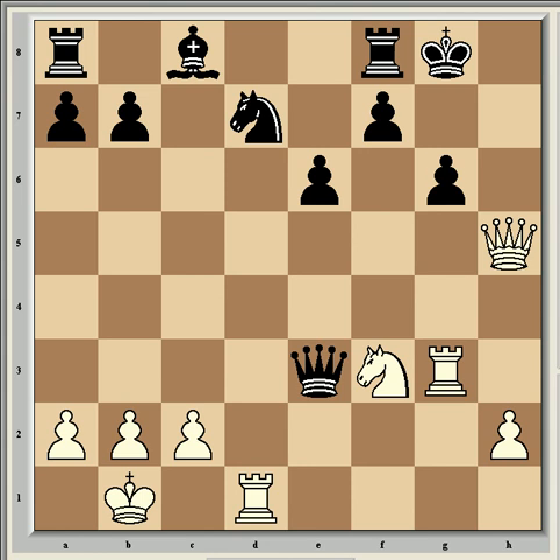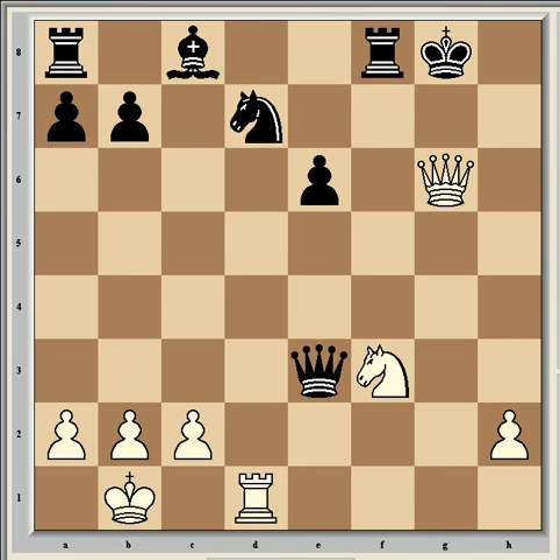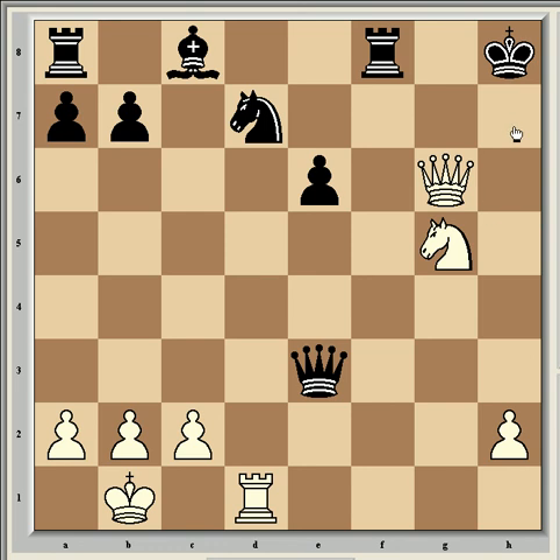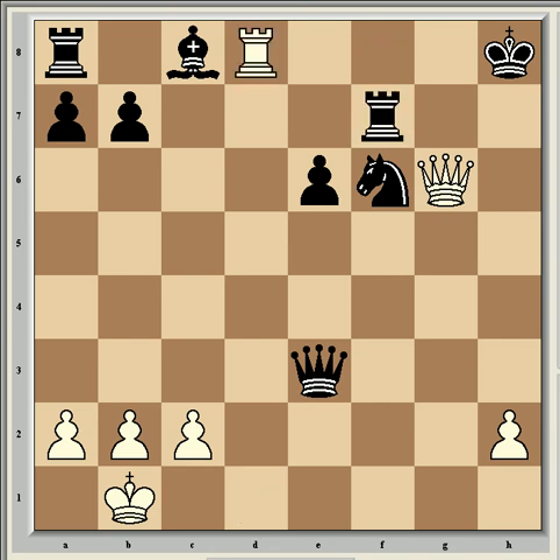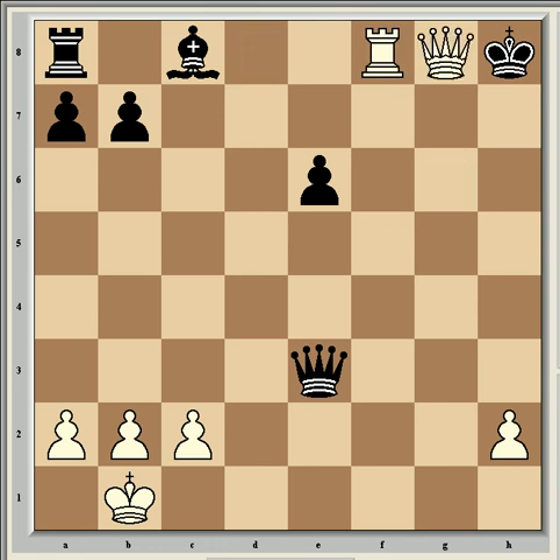For example, if he plays g6, then rook takes g6 is very strong. After f takes g6, queen takes g6 check, king has to go to h8, knight g5 with threats on h7. So knight f6, then knight f7 check wins the game. After rook takes f7, rook d8, rook f8, rook takes f8 check, knight g8, queen takes g8 — mate. So g6 is no good.